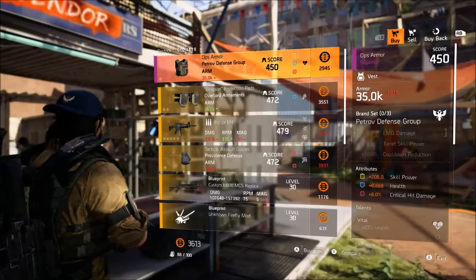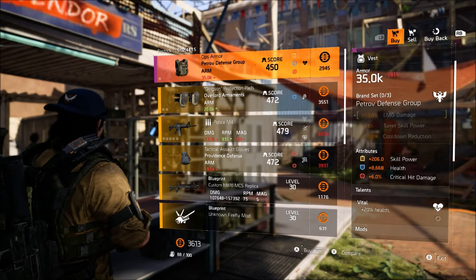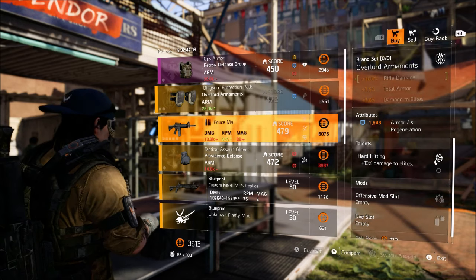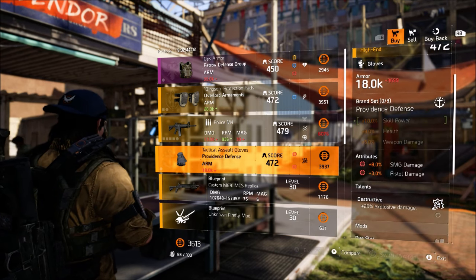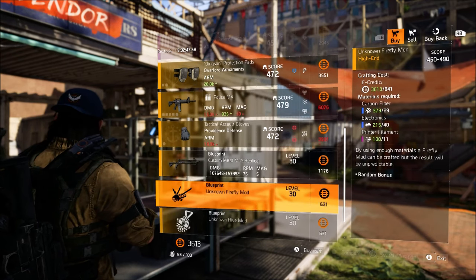Next is the Campus vendor. She's selling a Vital chess piece with 20% health — if you need Vital, pick that up. Also Hard Hitting Overlord Knee Pads with Armor Generation, a Plasm 4 with Legro and Vindikiv on it if you need Legro on an AR, and 8% SMG damage if you need that. She's also selling a few blueprints as usual.